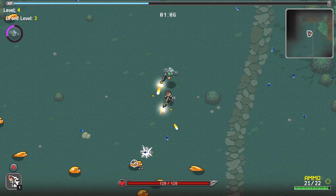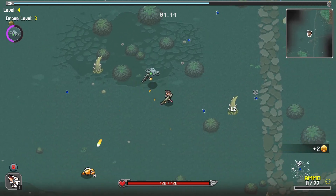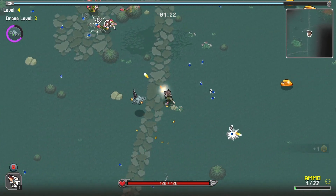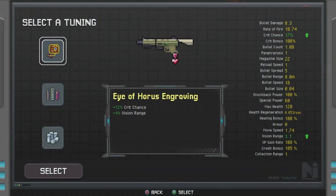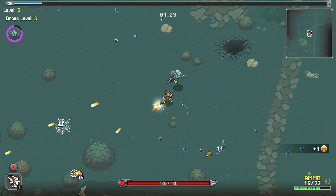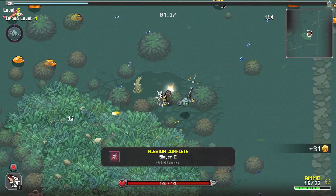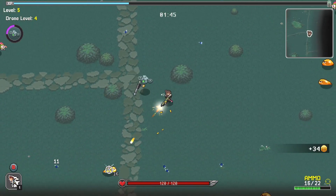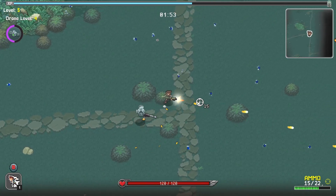I didn't get to that blue thing at the bottom, so let's go south. I don't know if the map stays revealed — I think it does, because obviously it's the same map every time. That is one thing I would have loved — a different map, or a few different template maps. That would have been nice. Quick chance, reload speed on healing bonus — reload speed, there we go. That's a big help.